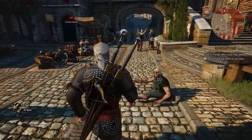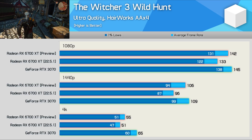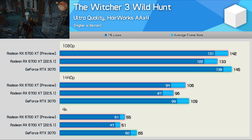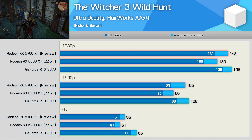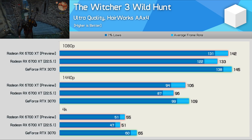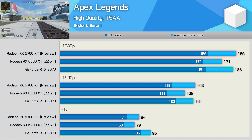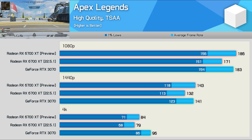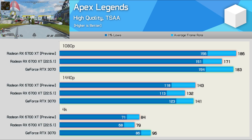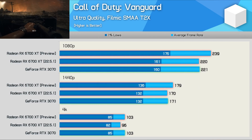Moving to one of the more impressive gains in titles not specifically mentioned in the release notes: The Witcher 3, where the preview driver boosted performance by up to 10 percent at 1440p, helping the 6700 XT compete with the more expensive RTX 3070 — previously 12 percent slower, now just 3 percent slower. In Apex Legends we find a 9 percent boost at 1080p, 8 percent at 1440p, and 6 percent at 4K, allowing the Radeon GPU to match and even nudge ahead of the RTX 3070.